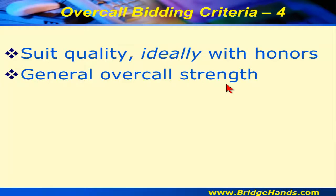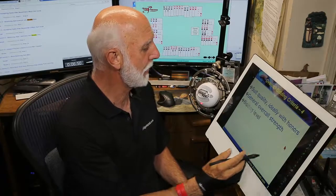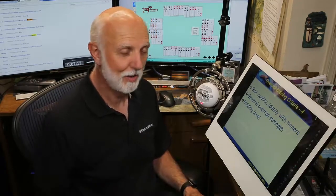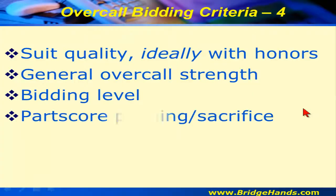Remember, our right-hand opponent has already made an opening bid. The bidding level obviously matters too — if they open one spade and we go to the two level, that's different from their opening with two spades preemptively requiring us to enter at the three level, so we'd want more points the higher they've opened.